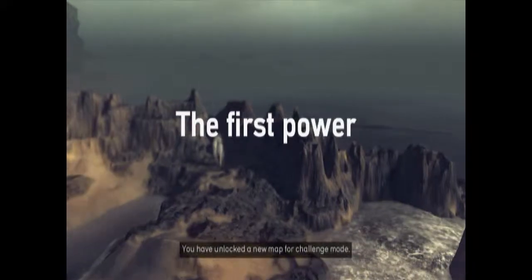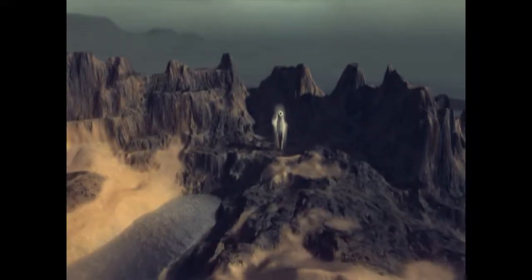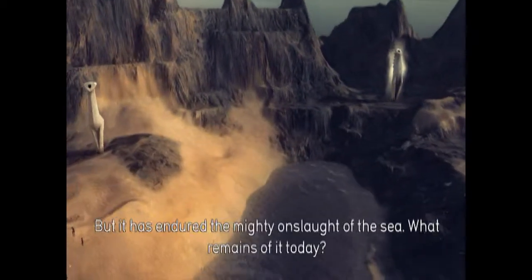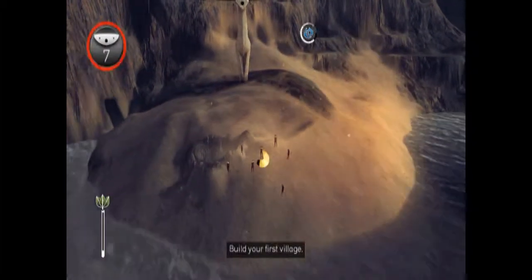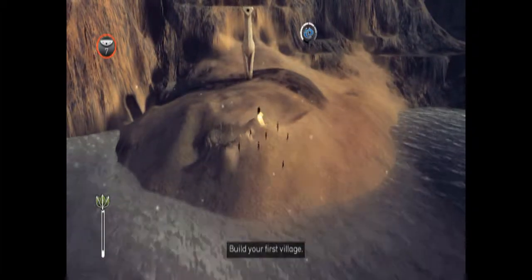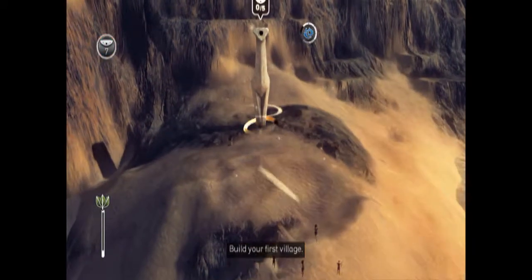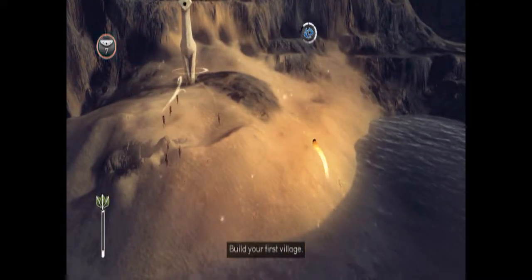The first power. Build our first village fast because there is a tsunami coming. Alrighty then, hey this is Wentes yet again and I'm going to be continuing my let's play of From Dust.